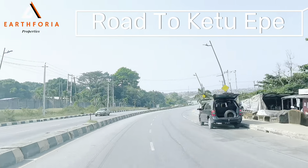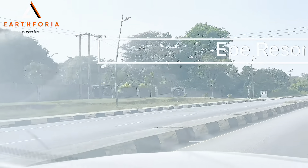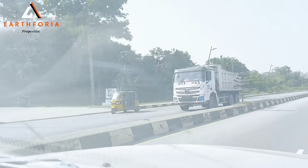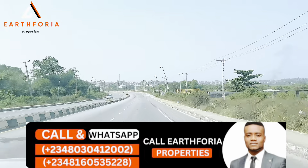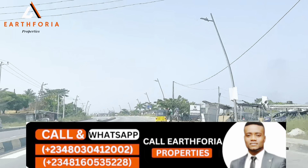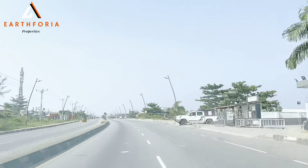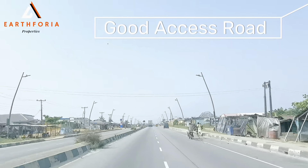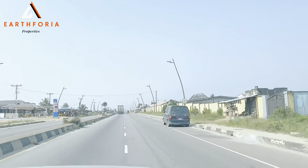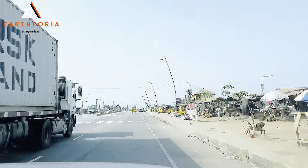We have a whole lot of development. On my left, I have the Ekme Resort and Spa. Driving straight down, we have some developments. One thing I love about this axis is that the road access is 100% good. You can see for yourself. So we're heading straight down to the K2 Ekme.